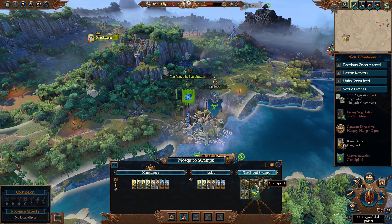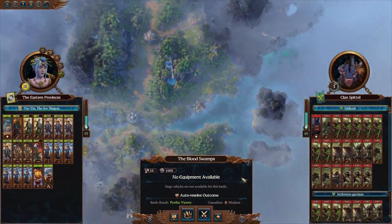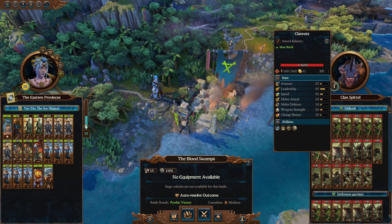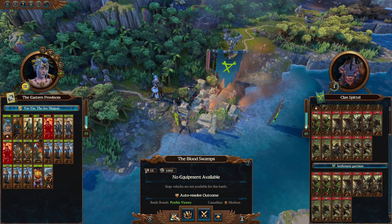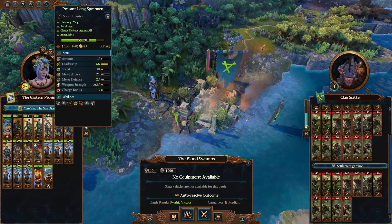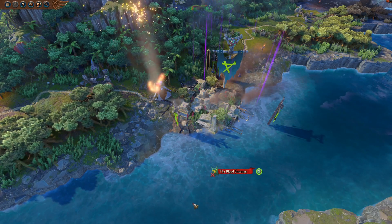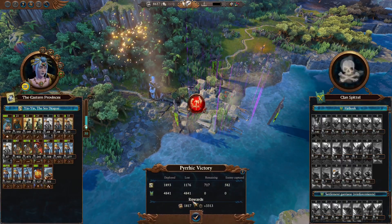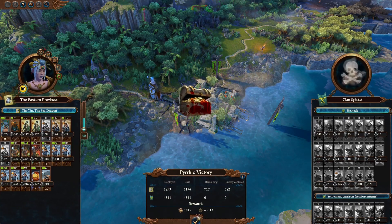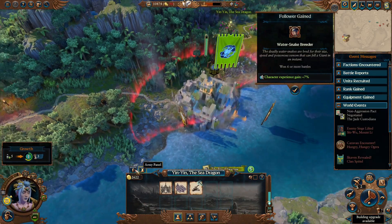Not that much in Garrison. So I think we're just gonna Declare and Kill 'Em. Pyrrhic Victory — oh, that is a lot of Clan Rats. But we're just gonna lose a couple of Peasants, so I think I'm okay with that. That's quite a lot of damage, but we got really good Replenishment anyway, so it's fine.